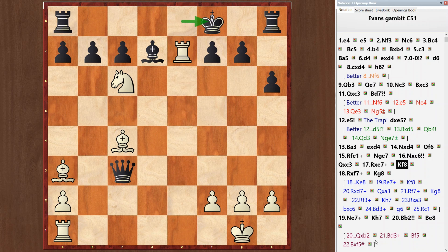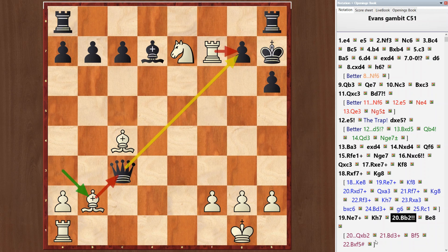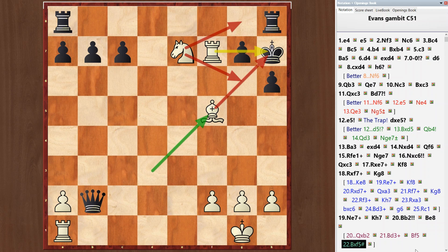Rook takes e7 check. King f8. Rook takes f7 check. King g8. Knight e7 check. King h7. And bishop b2 — a very strong move. If queen takes on b2, then bishop d3 check, bishop f5, bishop takes f5 — checkmate.